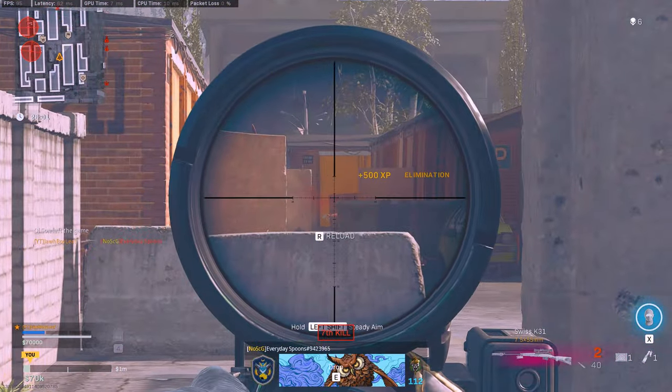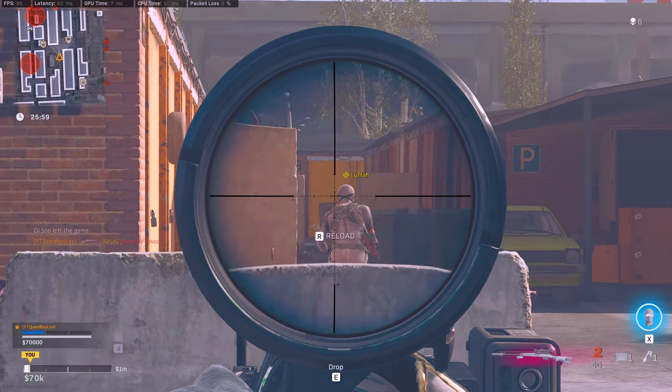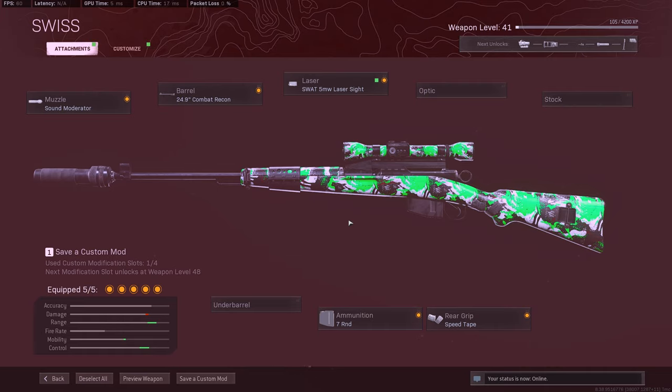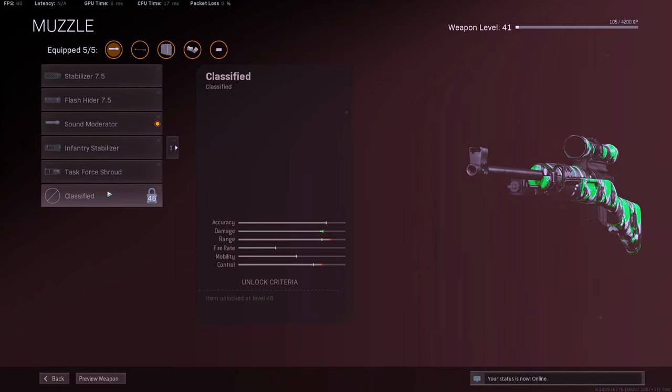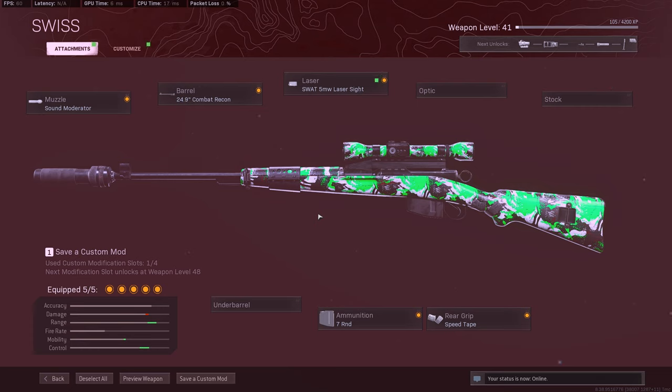I definitely recommend you guys give the Swiss a try. What I'm running on it is the sound moderator, combat recon barrel, 5MW laser sight, seven rounds, and the speed tape. I still need to level my Swiss five more levels for the Grau suppressor — if you guys have that, I'd highly recommend running that instead because the bullet velocity on the Swiss is a little bit slower than the Kar98. The Kar98 is still an amazing sniper rifle, but if you want to try something else, this is a little bit underrated.